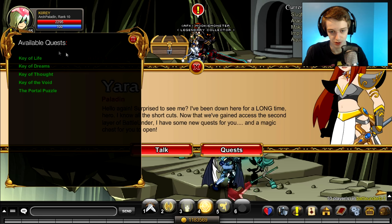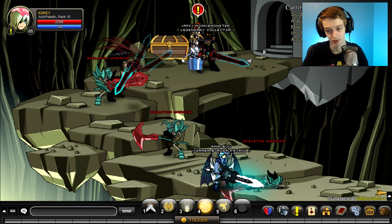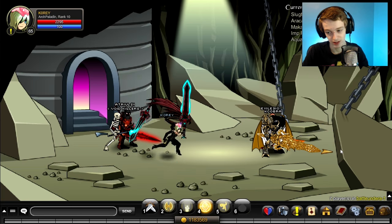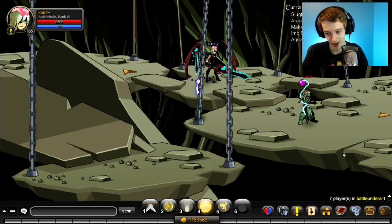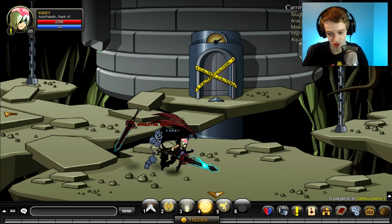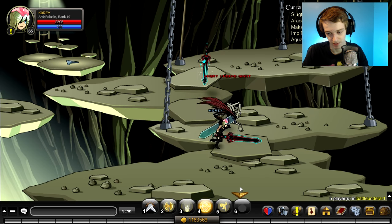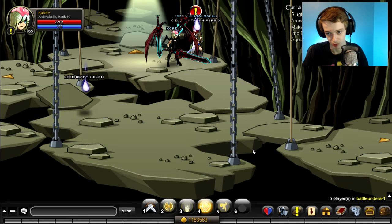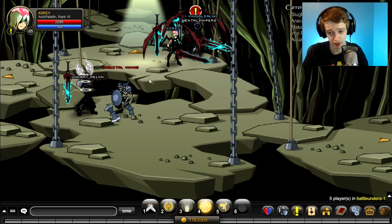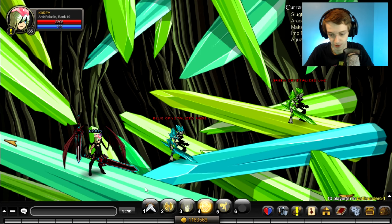If you talk to her and these quests are locked, you have to go back another room and do those quests — so you have to go all the way back to Battle Under A. If you've never done the quests there, you should probably start at Battle Under A and do the quests from her. I'm going to guess quite a few people have already done these quests considering how old this area is.